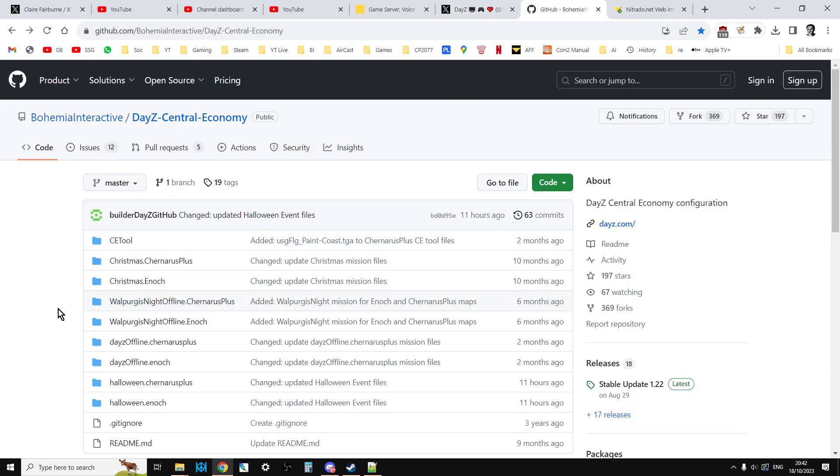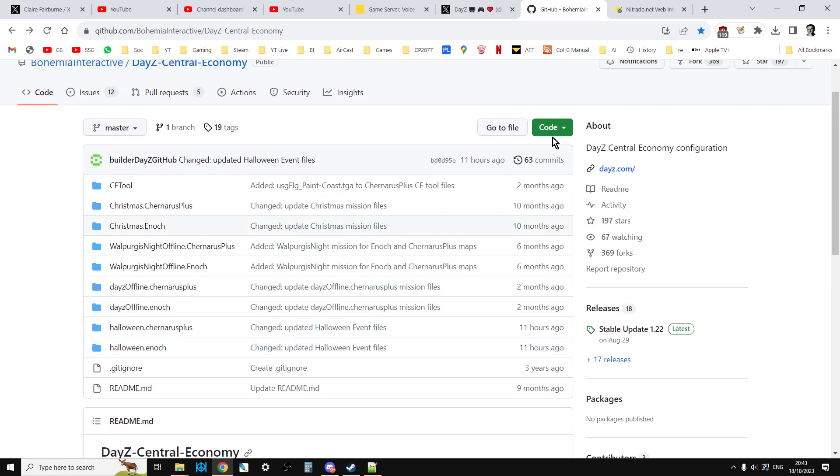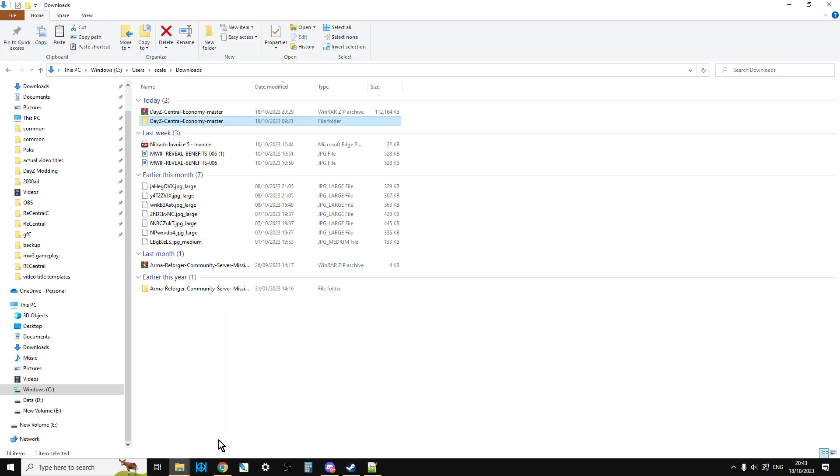What you need to do is get yourself over to Bohemia Interactive's official DayZ GitHub repository. This has all the mission files in it. What we're looking for is these ones down here: Halloween.chernarus plus and Halloween.enoch — Enoch being the code word for Livonia. As you can see, they've been updated. I'm recording this on the 18th of October and they were updated 11 hours ago, which means they've got the new files in. So click on this little button here and go Download Zip.